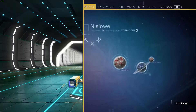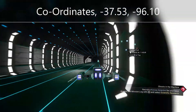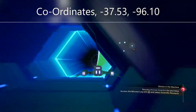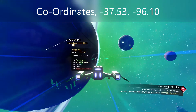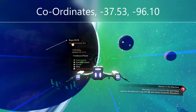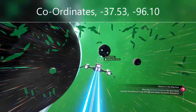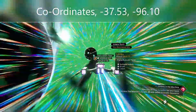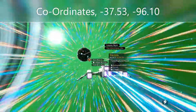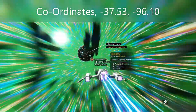The coordinates will be at the top of your screen — just bear with me while I grab them. You're going to go to minus 37.53 and minus 96.10. From the space station, basically head towards the bottom right of the planet.